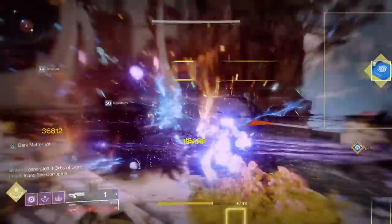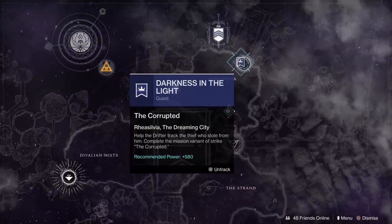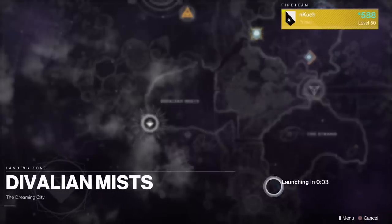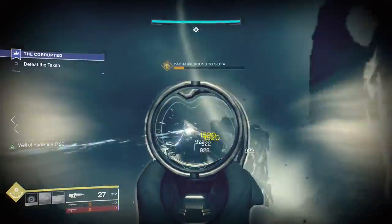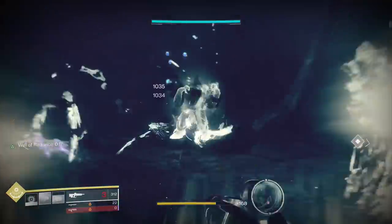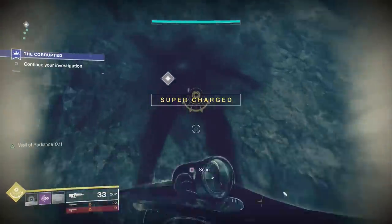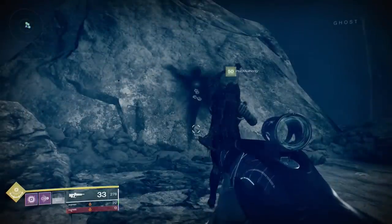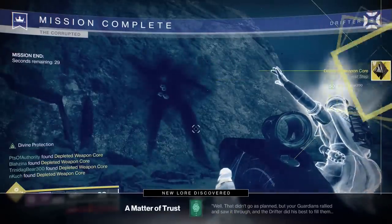The next quest step is called Darkness in the Light. You'll have to complete the mission variant of the Corrupted strike, found in the Dreaming City with a recommended power level of 580. Having a fireteam is definitely recommended, and if you're under 560 you're going to struggle. As of now you're allowed to bring in up to six people into this activity. Spoilers ahead: you'll see Callum's ashes and his dead Ghost after killing a Cabal boss — it's a very cool but difficult strike. Completing it rewards you with a Depleted Weapon Core.